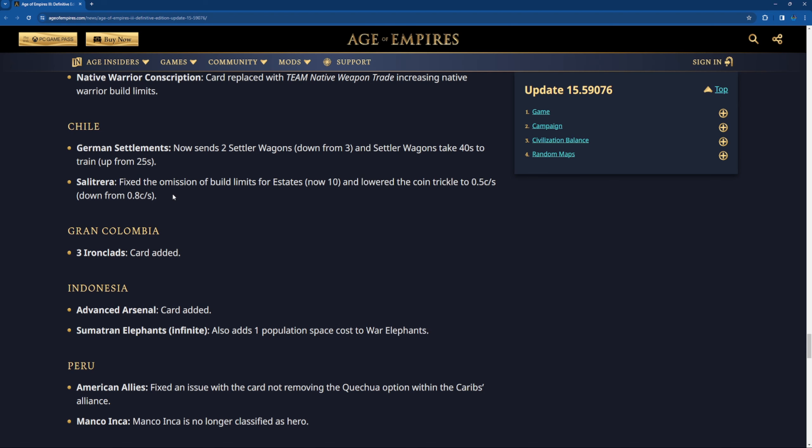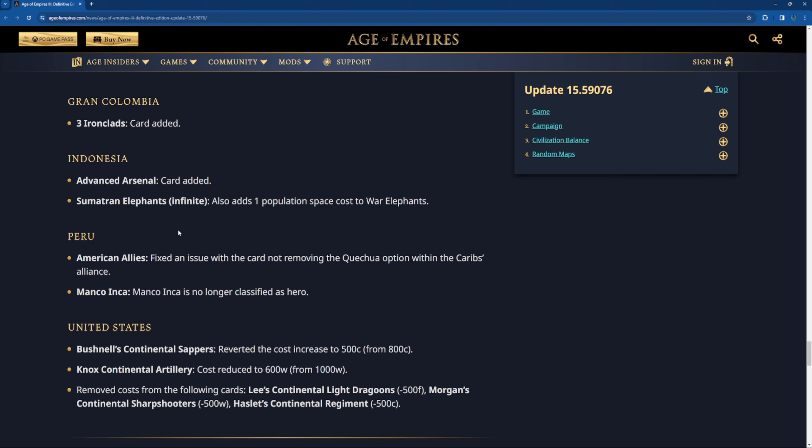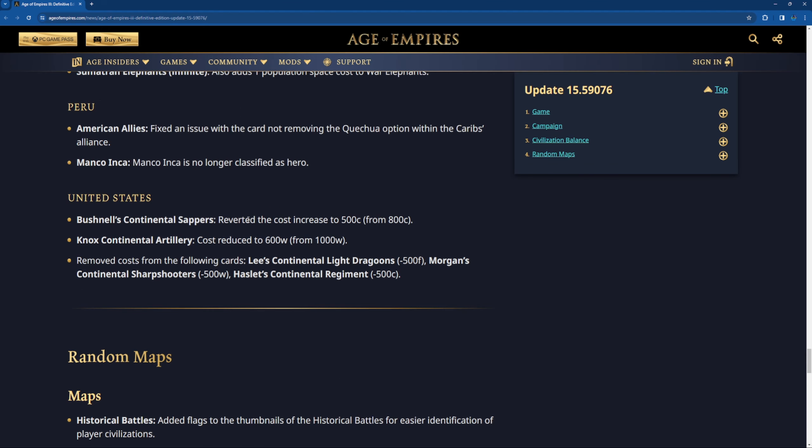Pennsylvania Rifles church card cost increased to 625 instead of 575. Pennsylvania Cavalry cost changed to 625 food instead of 800 food — an interesting change. For the revolutions: Argentina Hidalgo army fixed the wrong display number of the card in the Italian Argentina revolution. Beverage States Horse Captain: fixed an issue that unintentionally gave course units partial hunting abilities. Canada: native warrior conscription card replaced with native weapon trade, increasing the native warrior build limit — this might potentially kill Canadians in treaty 40 because you don't get super cheap native units anymore and with that economy I doubt they can keep up.